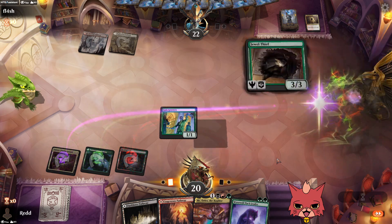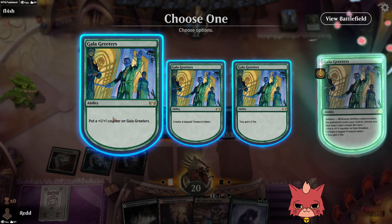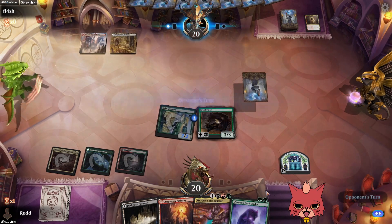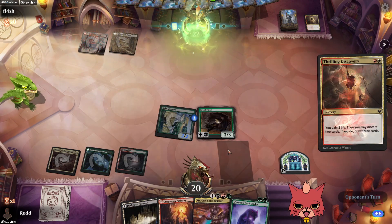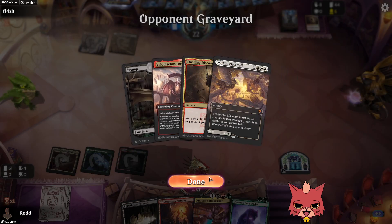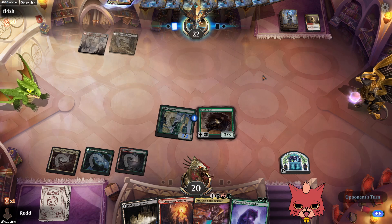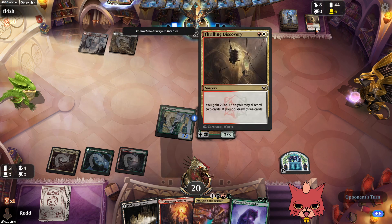I think we go for counters to get a bigger swing now because we need to be as aggressive as possible. This is going to be fun — we'll get the Boulder down. Another Thrilling Discovery from the opponent, very scary stuff. Maybe they didn't draw their land drop — and there it is.